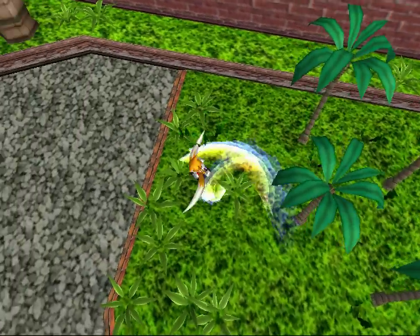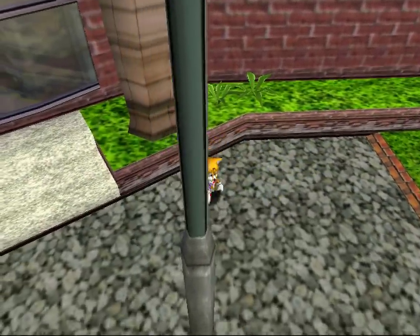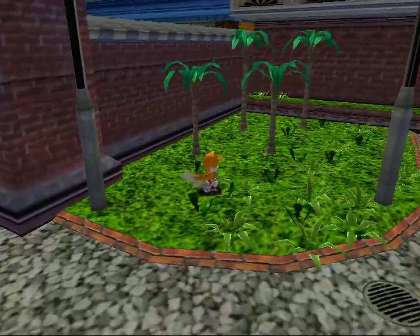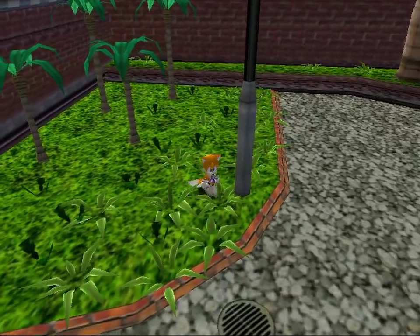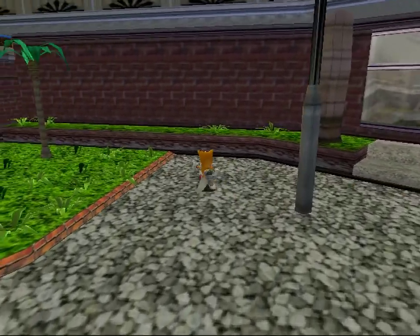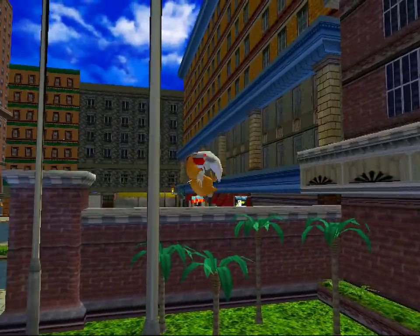That was one of the emblems that we barely saw. But where's the rock? Does it not appear as Tails? Like, the rock that you need to put in the store? Maybe I'll come back with Knuckles to verify.